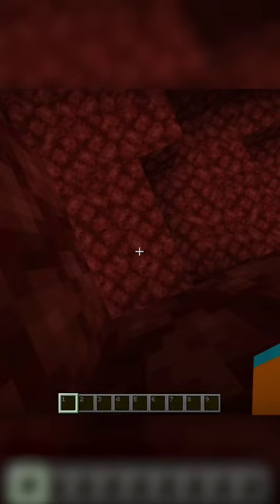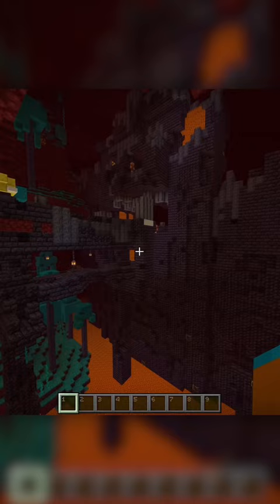If you go into the nether and dig down at these coordinates you'll find a nether fortress, and then close by you'll find a bastion with 16 pieces of gold. However, that's not the best part — if you dig under the village you'll find the end portal.